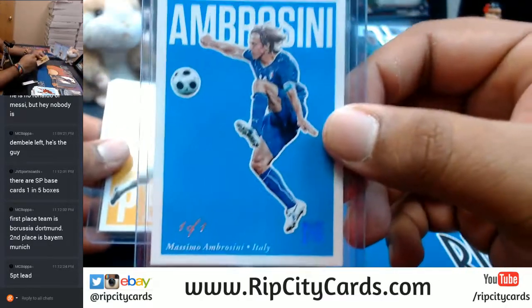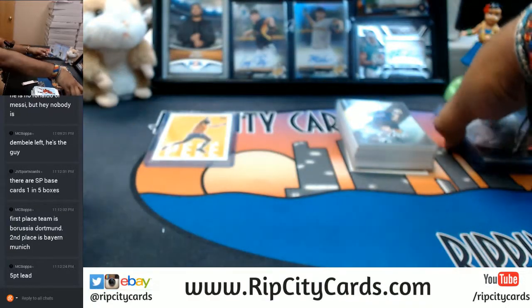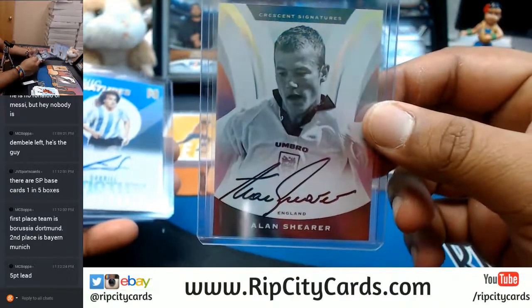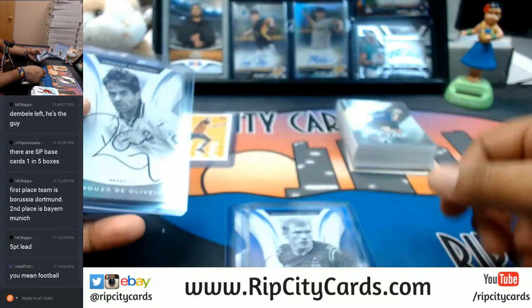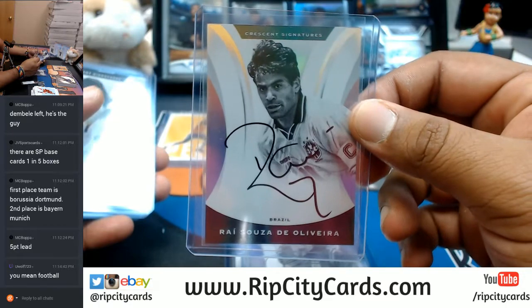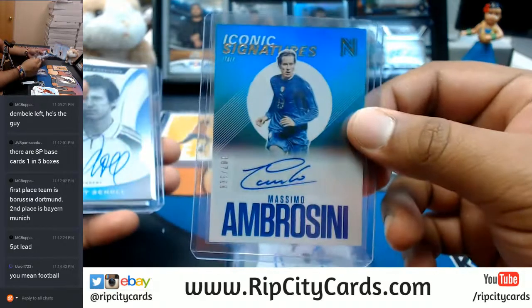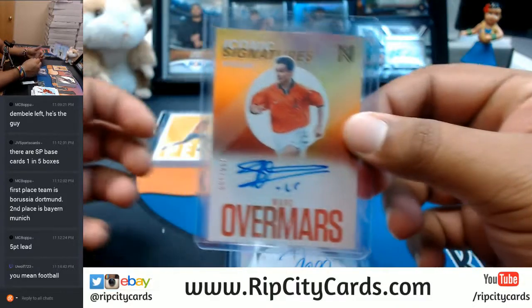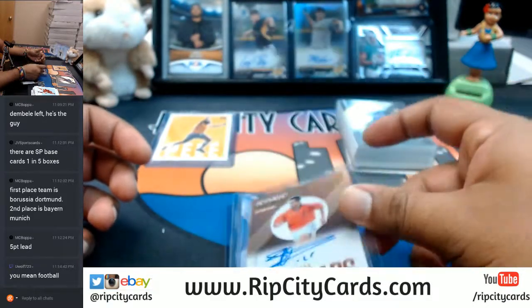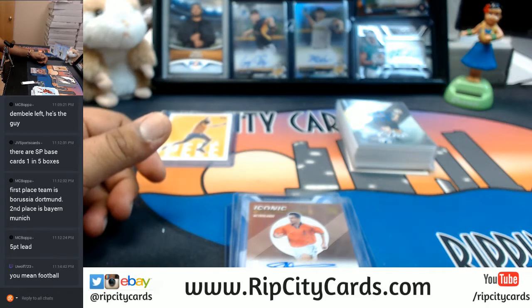Alright, so there was a one of one Ambrosini for Italy, a sweet Pelé numbered to 10 — that's a really cool card. Our autos were: Alan Shearer for England, Gabriel Batistuta for Argentina, Paul Scholes for England, Raizosa de Oliveira for Brazil, Alexander Mostovoy for Russia, Massimo Ambrosini for Italy, Mehmet Scholl for Germany, and Mark Over Mars for the Netherlands. And that, my friends, was 2017 Panini Nobility Soccer, four box half case break number two. Thank you very much guys, we'll get it out to you.